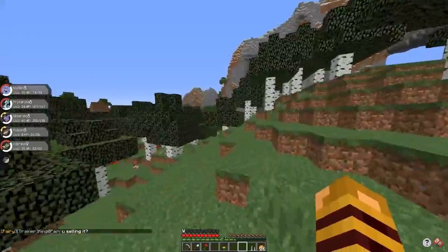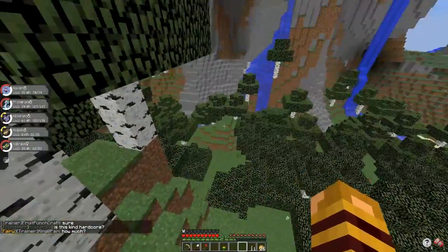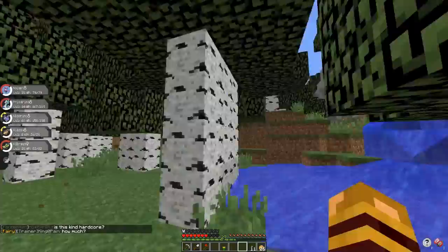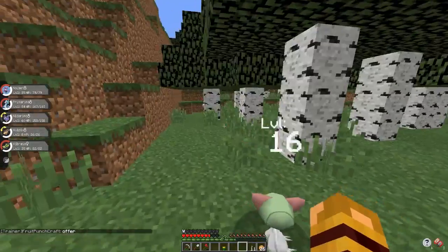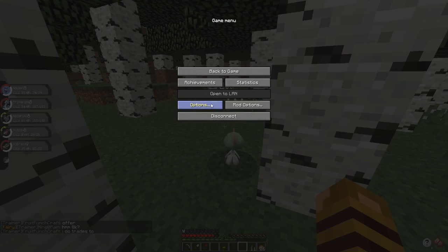I might do some building off camera for the town, get it at least a little bit done. There's a Ralts. We could trade off a Ralts — actually Ralts are kind of hard to catch, aren't they? They're not easy. We can at least try though.